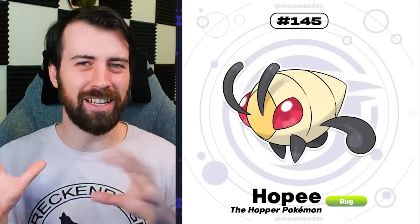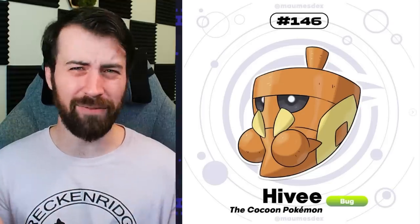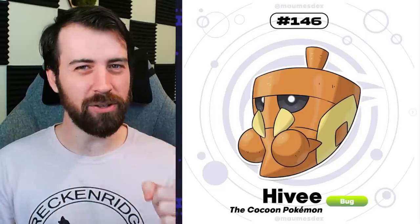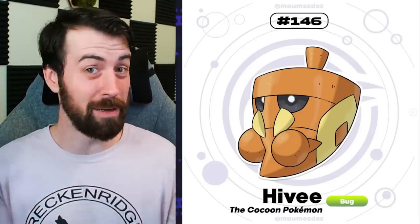Next up, we have Hoppy and this thing's freaking cute. Its eyes and antenna are making me feel like Beedrill, but its legs and general body shape is making me feel like Grasshopper. So I'm a little confused design-wise, not to say the design itself is confusing, just kind of wondering where this is going to go. Next up, we have Hy-Vee and it's supposed to look like a hive - like a cocoon replicating the hive, which is fun. I'm still confused as to what direction this is going. Is it going to be Grasshopper? Is it going to be Bee? Is it going to be both?